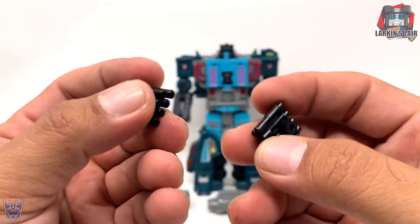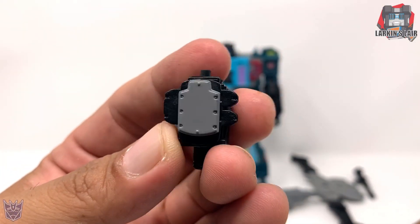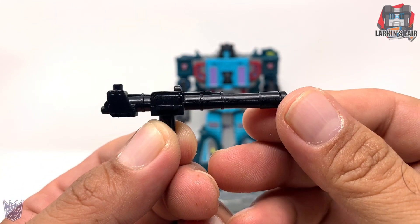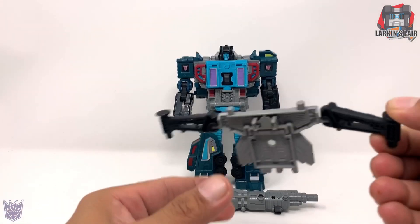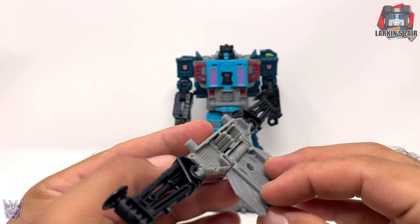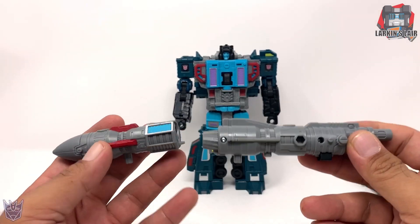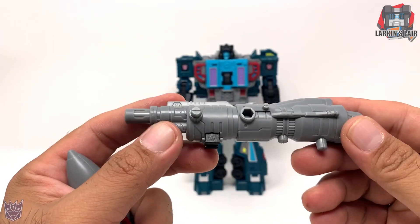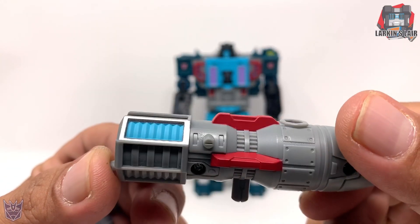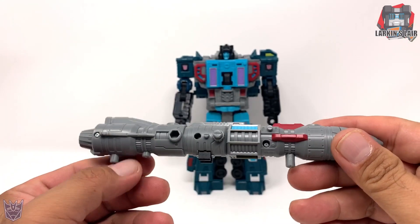It comes with these two rocket pods. There's also what I'm going to call a radar dish, and it's cool that it has a little paint app on it. He comes with a shoulder mounted weapon. The backpack does involve some parts-forming — this piece separates from him to form the backpack and then reconnects in vehicle mode and bird mode. He also comes with two parts that become a large rocket: the first part becomes his main gun, the second part becomes the tip of the rocket with nice red and light blue paint apps. You can join them together to form this large missile.